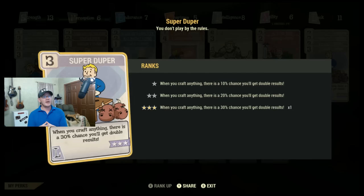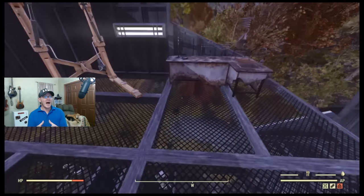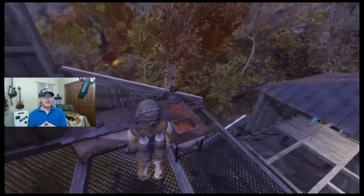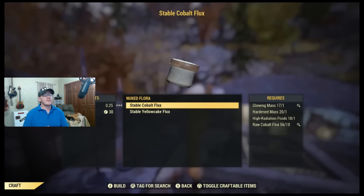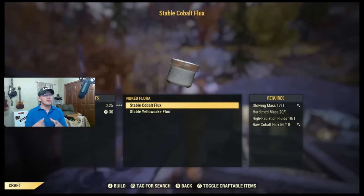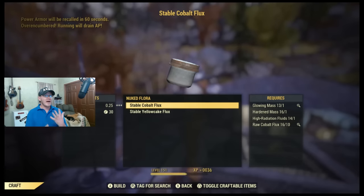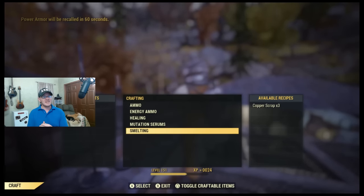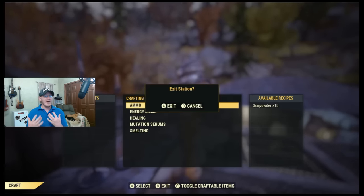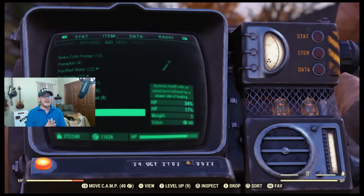One more thing about hardened mass: it's the only one of these items that goes into your junk loot, which means if you're carrying a lot of it and you die, you need to run back and pick it up before someone else does. Once you have all your ingredients, head to a chemical station, find the Mutated Flora option, and craft your flux. I had Super Duper active and it triggered once, so I walked away with six cobalt flux total. You can expect anywhere from five to seven from this zone depending on your luck.